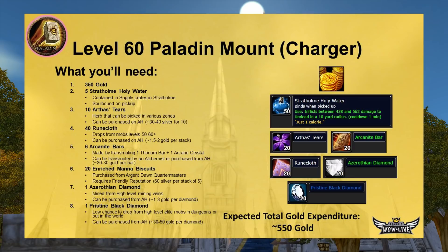For your level 60 Charger — the epic Paladin mount — you'll need eight things. First, 350 raw gold no matter what. Second, five Stratholme Holy Water, found in supply crates in Stratholme — be careful, some crates are trapped and spawn mobs, but you should get five in one run. Third, 10 Arthas' Tears — very cheap on the AH at 30-40 silver for a stack of ten. Fourth, 40 Runecloth, which drops from level 50-60 humanoids; farming it yourself saves about four gold.